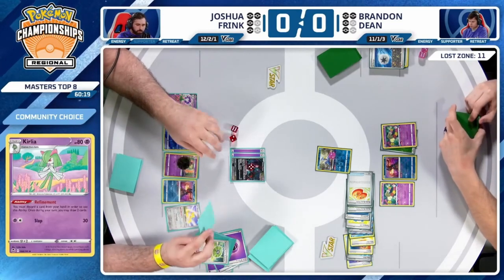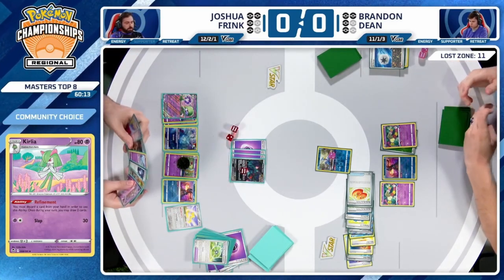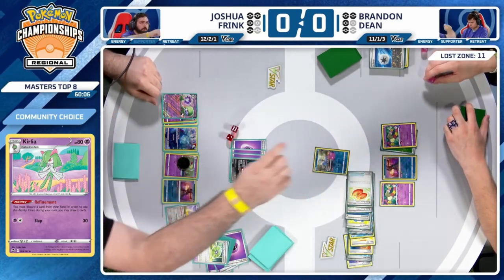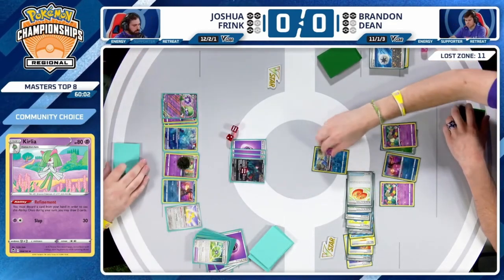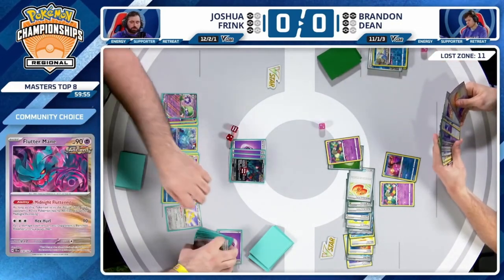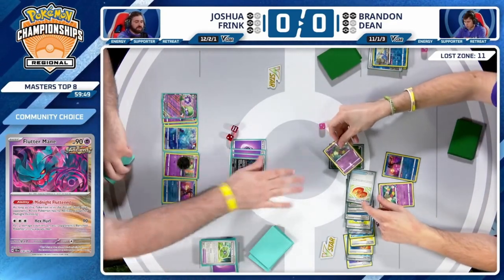With the way this Gardevoir EX deck has been built and evolved after rotation, it's able to do that pretty well. The first refinement — plenty of energy in the discards. A version of this deck now doesn't need that many Psychic Energy — we're not seeing the full ten to take a big knockout on a 300 HP Pokemon.